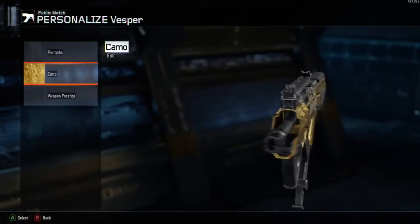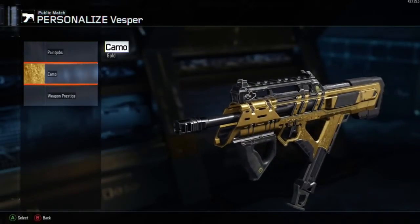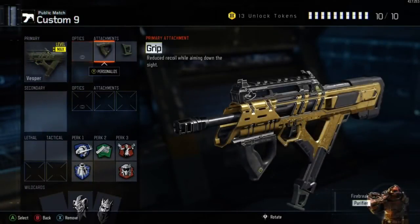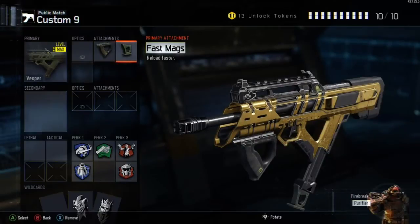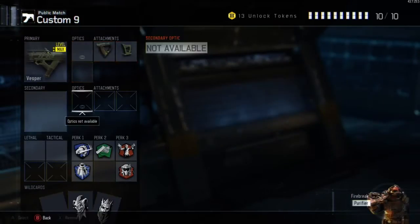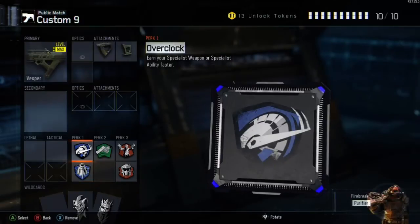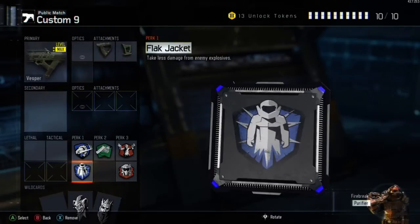With that gold camo it's really one to show off in games — it looks really special. My setup: I always use the grip because these guns have a good recoil rate and are quite bouncy. The fast mags will help you as well — the last thing you want is to be shooting at an enemy and then need to reload without fast mags, which takes time and you'll probably get killed.